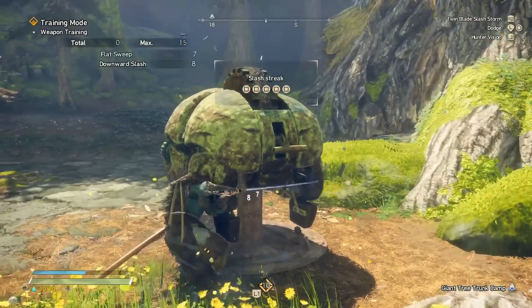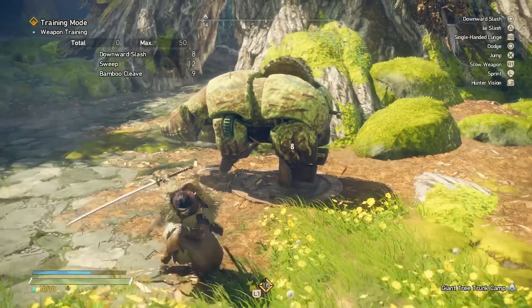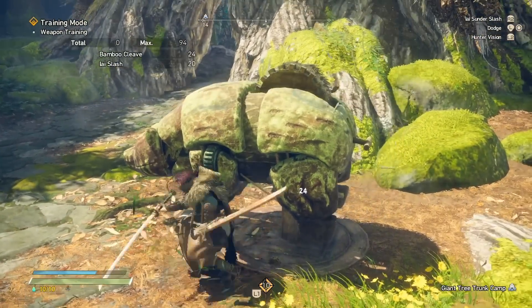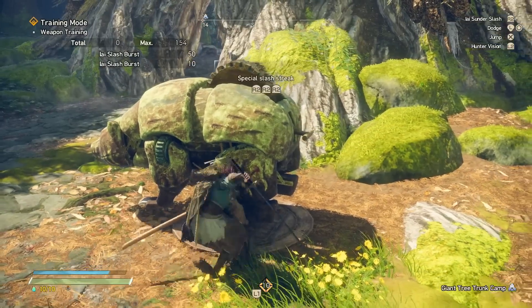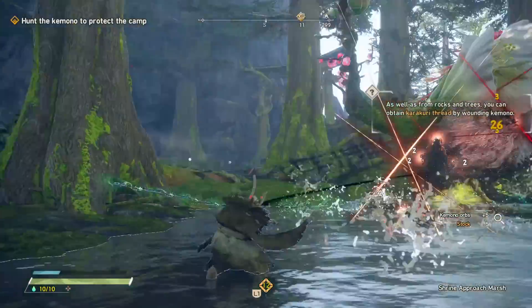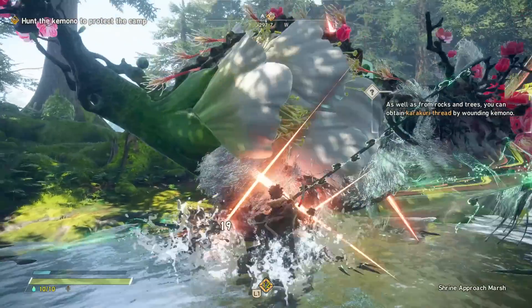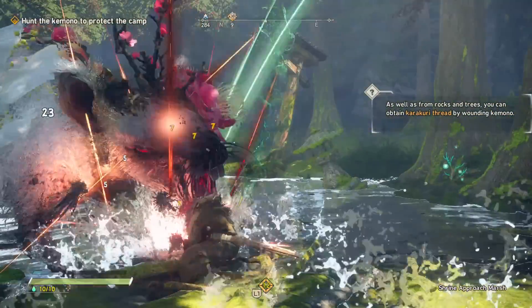You have three combos. One is just your general slashes — it keeps you on the spot and does decent amounts of damage. One gives you a load of forward momentum, allowing you to swing around the battlefield and move around the kimono as you fight. Then your larger combo actually uses the sword in combination with the sheath itself to fight in a sort of dual-weapon style. The third combo is generally the strongest while also offering quite some movement, but it consumes your stamina.